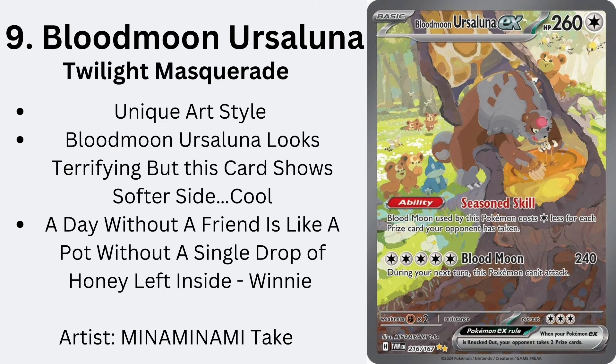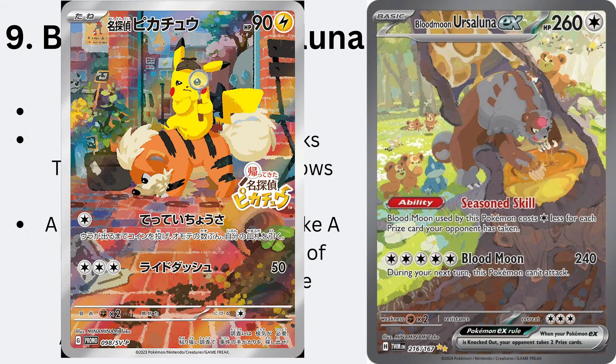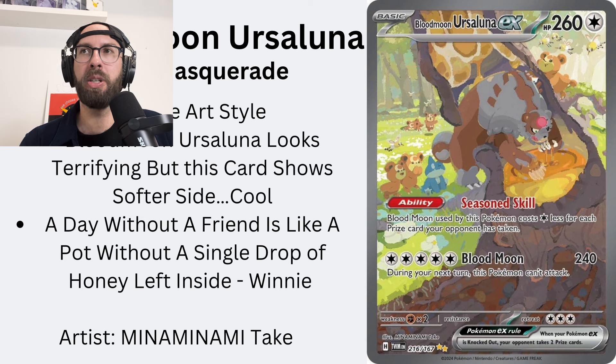The artist is Miniminimi Take. They did the Mudkip Charmander promo, the Detective Pikachu promo. I really like this card — there's a lot happening in it. Twilight Masquerade, good job.